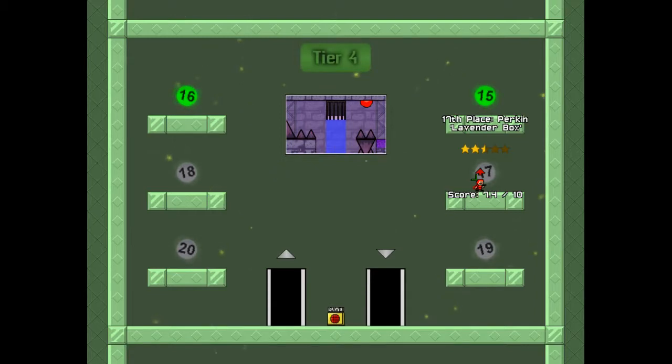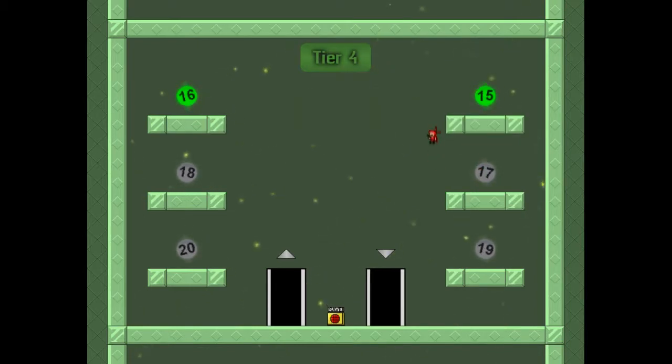Let me find the judge feedback for this stage — Perkin. 'Another relatively inoffensive stage for the most part. Some of the gimmicks are a little unclear as to what they do at first.' That's what I noticed — you need to encounter them first and you'll probably die the first time, but at least you can figure out what they do. It's not really explained, but it's still not hard to a frustrating point. Maybe a few signs could have been put in that area.